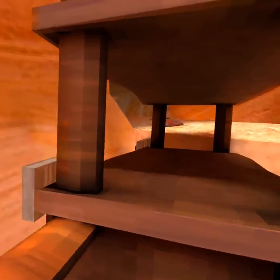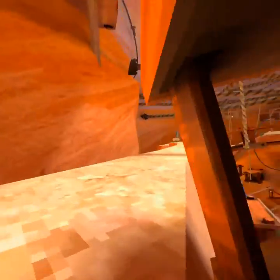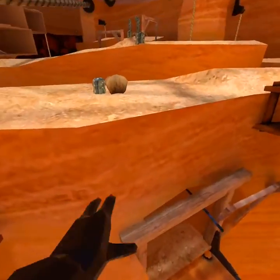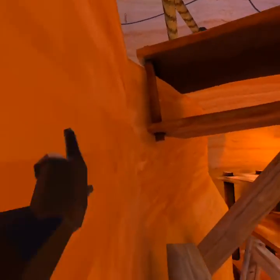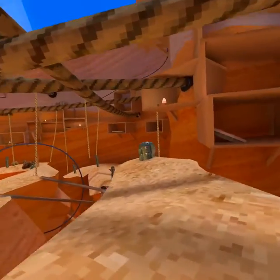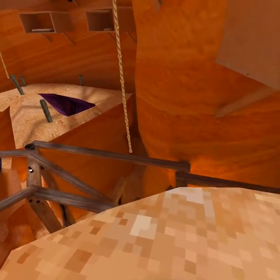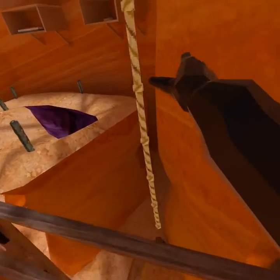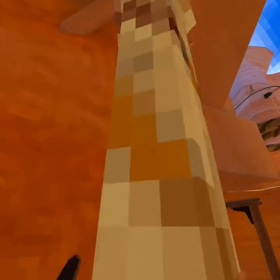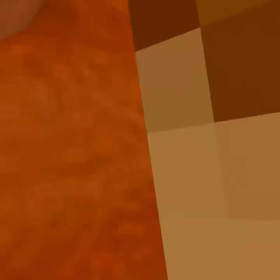Then bounce up this. You want to get here and hide. A pretty easy way to get to that big mat is just come across this bridge, hang, jump, and then do that. Come over here — this might be a little tough for beginners, but just jump. It's not too hard. And then you climb up this rope to get up there.